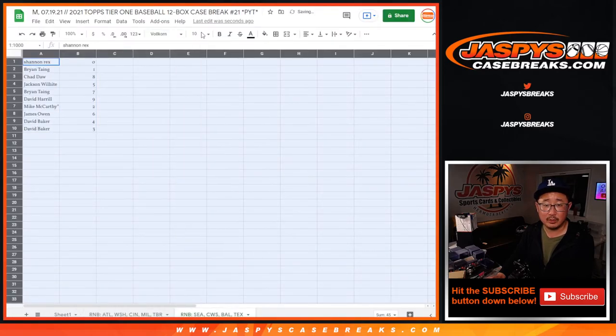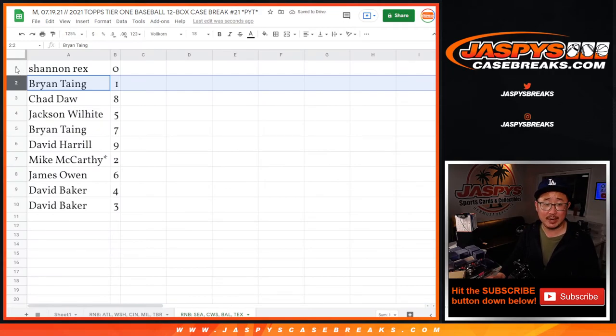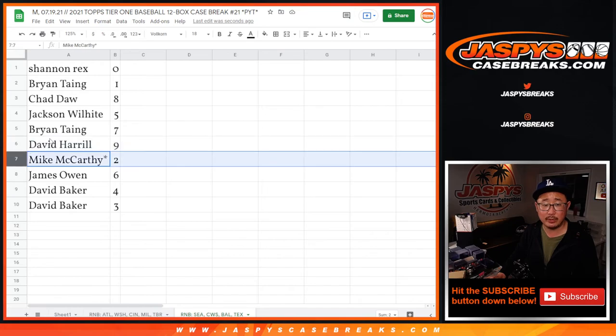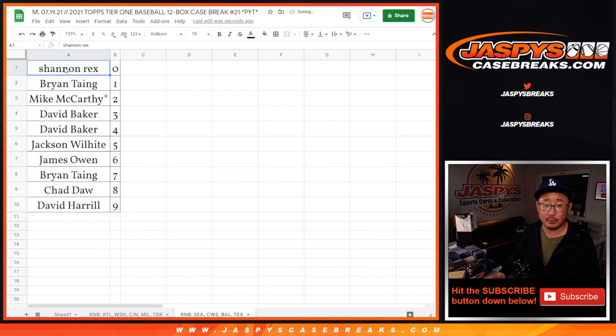Now remember, zero gets any and all redemptions, including one-of-one redemptions. But Brian, you'll still get live one-of-ones. Rex has zero, Chad with eight, Jackson with five, Brian with seven, Big Boys 007 with nine, Mac with two, James with six, and David with four and three. Let's order those numerically. And in a separate video, it will be the actual Tier 1 break itself — we'll see you for that. JaspiesCaseBreaks.com.